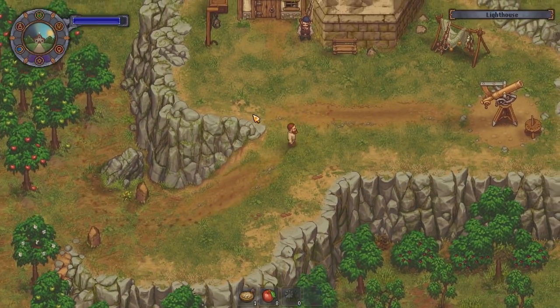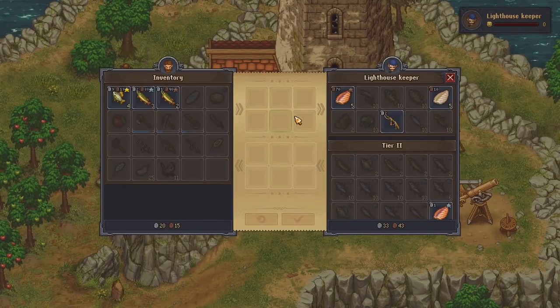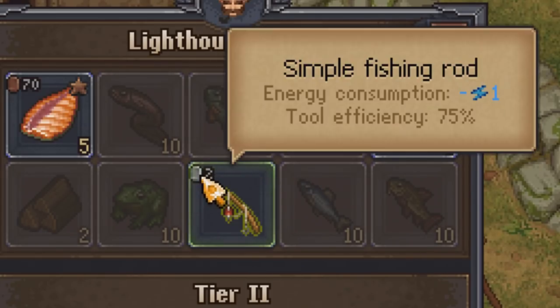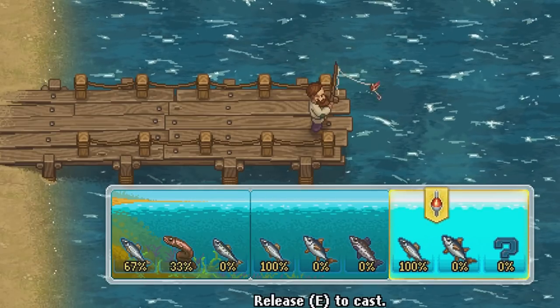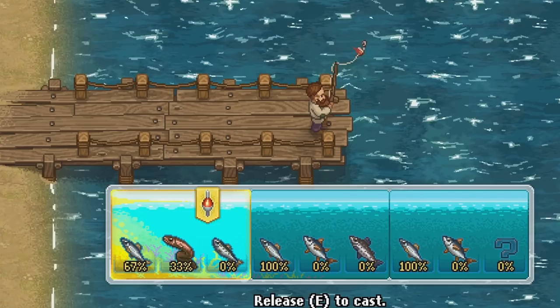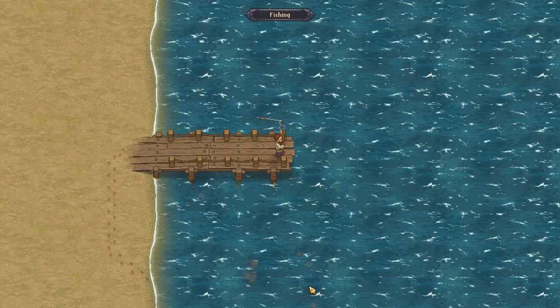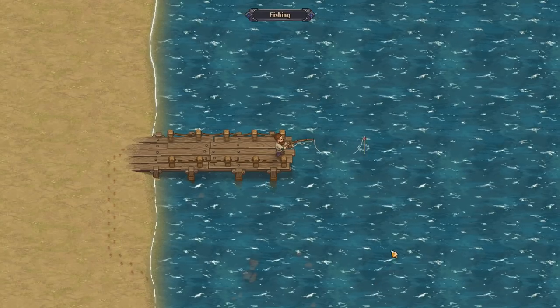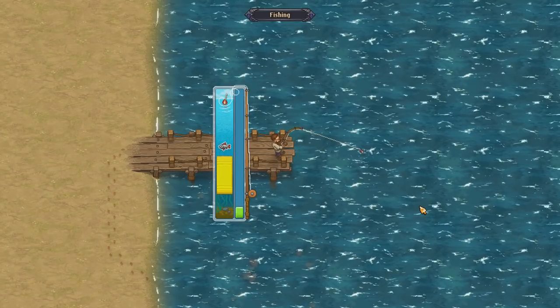To begin fishing you'll need to purchase a rod from the lighthouse keeper. Completing his tasks will earn you a simple rod at the beginning. Once you have a rod, simply approach any of the fishing spots in the game and cast out a line. Fishing itself is a mini game — click while the ring appears to start fishing and release to cast your line. Occasionally the bobber will twitch and you'll lose energy; click in that window to hook a fish.